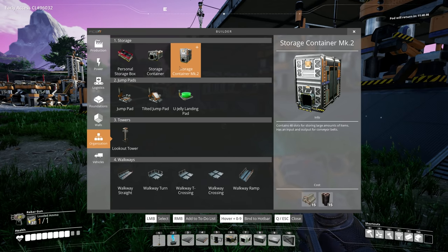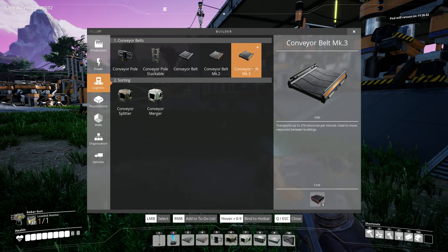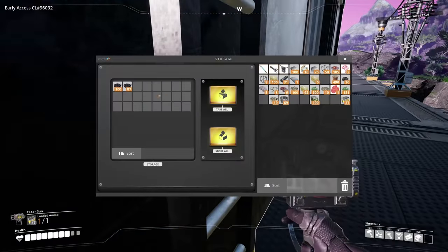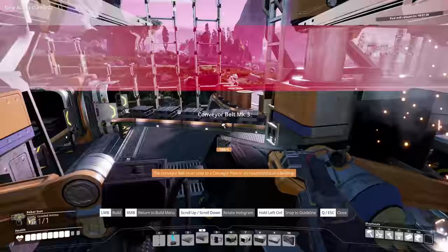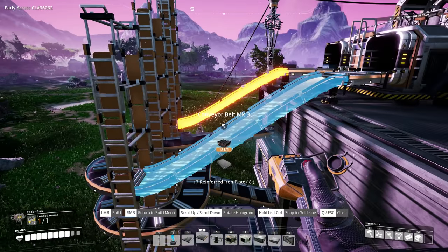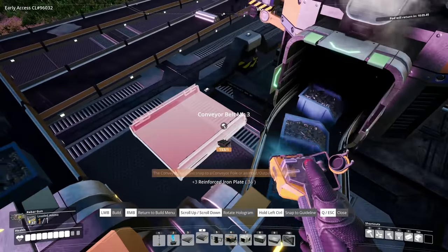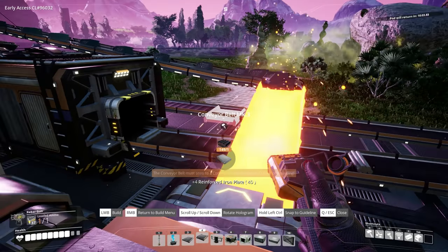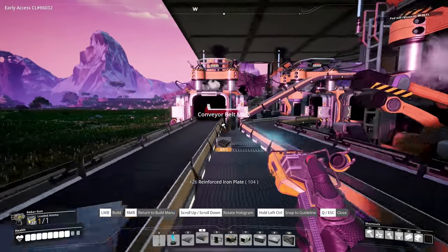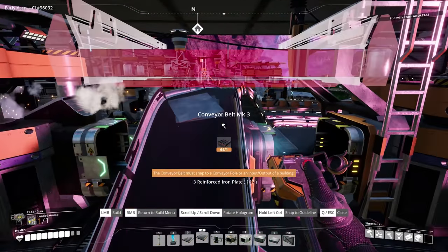Storage container Mark 2 — I really do want to build those, but they look pretty expensive right now. Conveyor belt Mark 3 needs steel beams — okay, I can do that. I'm actually not using steel beams for anything, so hell yeah. Time to see just how fast these are. Oh my god, they're so much faster — they're going so fast. I love it, this is so good. I'm going overkill upgrading everything to tier 3, I'm just having too much fun.